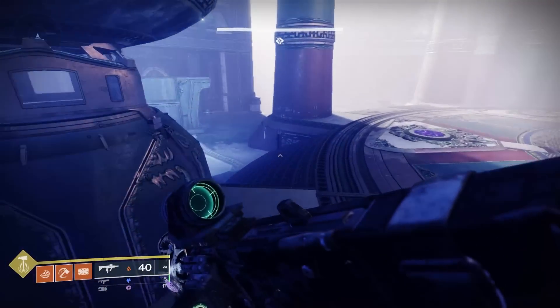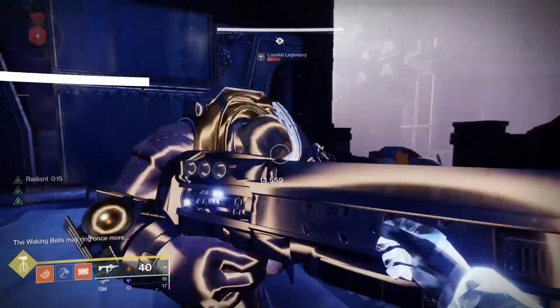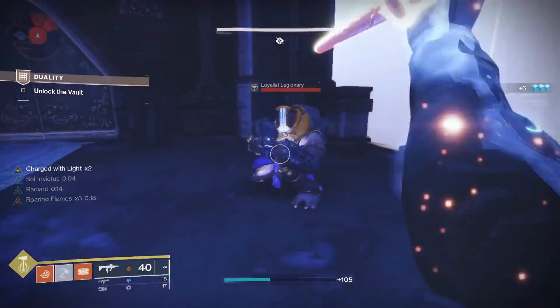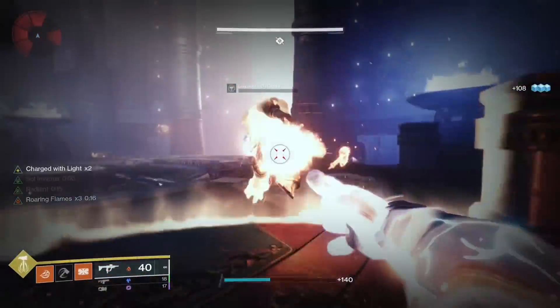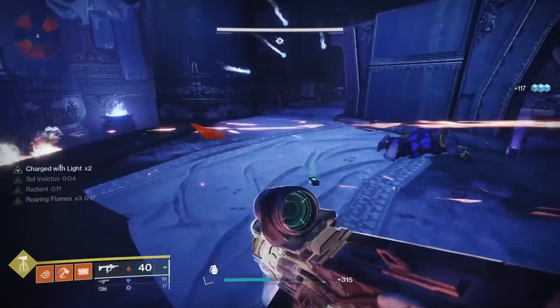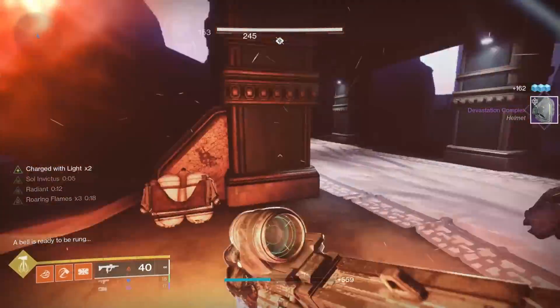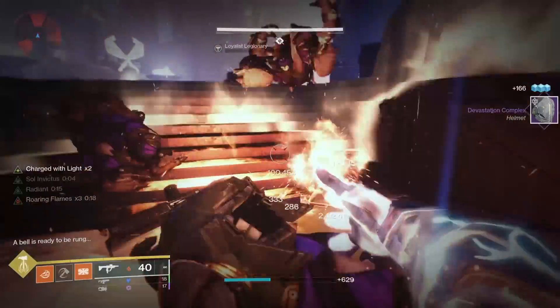The normal realm fight starts and all we need to kill are the Bell Keepers. I like to kill both sides before teleporting, but you can kill one side and teleport right away. You don't actually need to kill any of the Cabal here, but they're pretty aggressive and there's a lot of them, so I won't blame you for trying to take them out so you can recombobulate and teleport safely. On Hunter though, I spammed as much invisibility as my build allowed and I skipped a lot of the fighting.